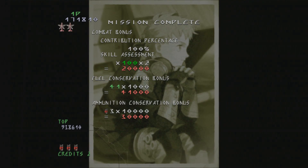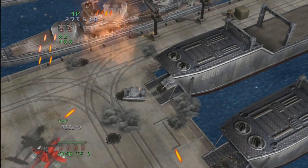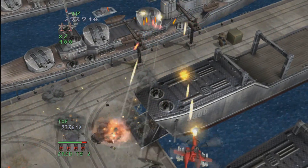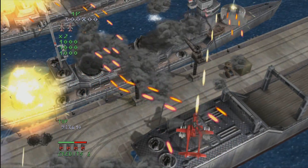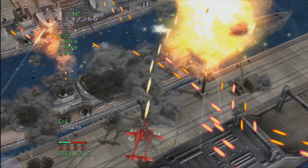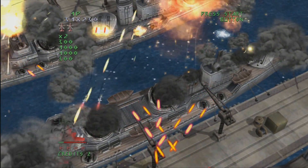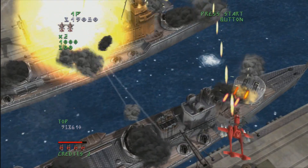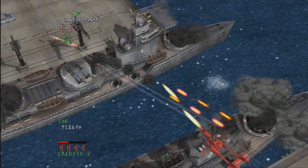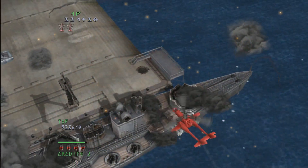Deluxe — what do you get with the deluxe? Well, extra cheese and a side of fries for starters. I actually reviewed the standard edition not too long ago when a copy was sent to the show by our friend Pierre from Canada — it was an import copy. This is a western release which, in addition to fries and cheese, gives you more helicopters to choose from, more things in English, and a soundtrack CD.